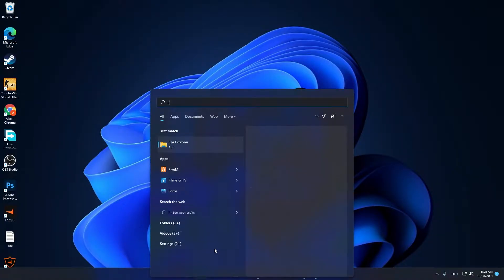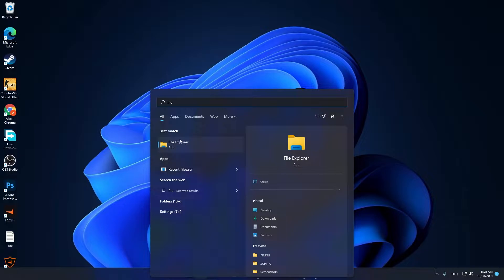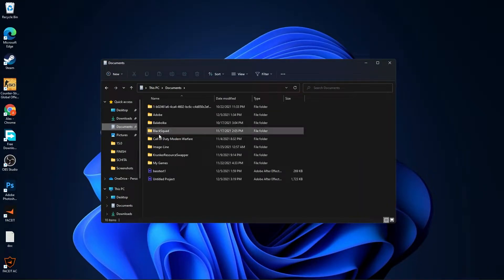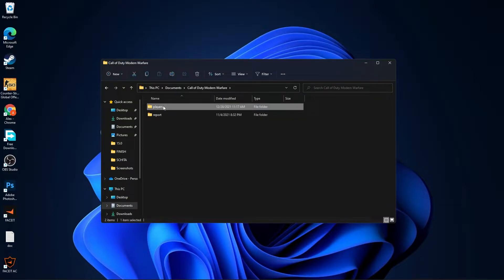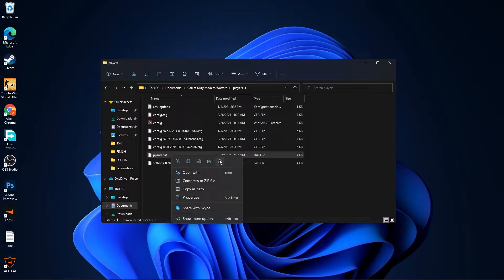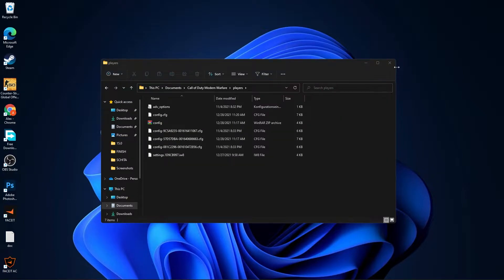Method two: go to the search bar, type file, and press on file explorer. Go to documents, then go to Call of Duty players, search for ppsod.dat, right-click on it, delete the file, then close this page.